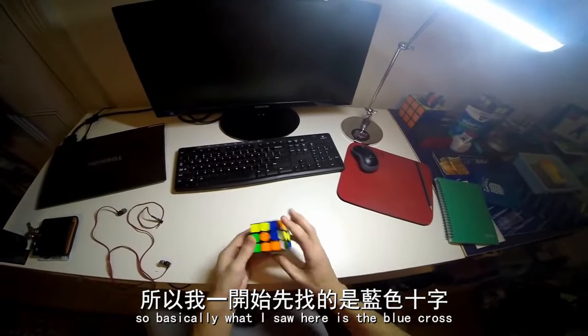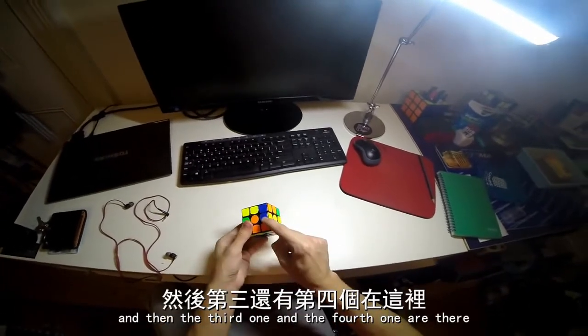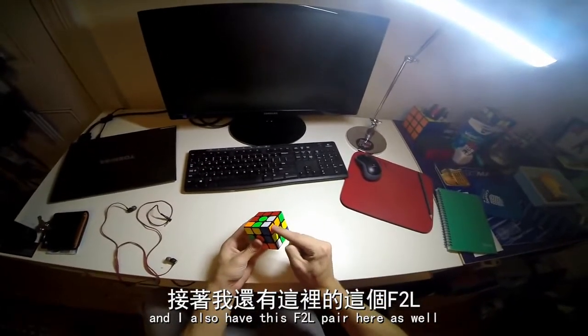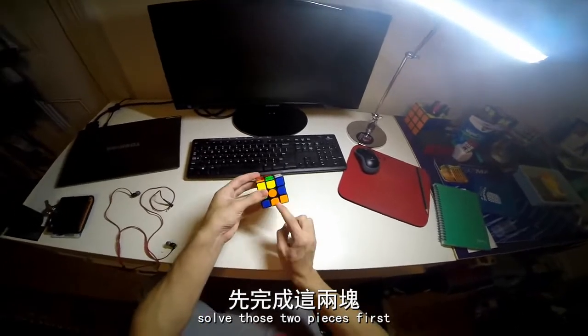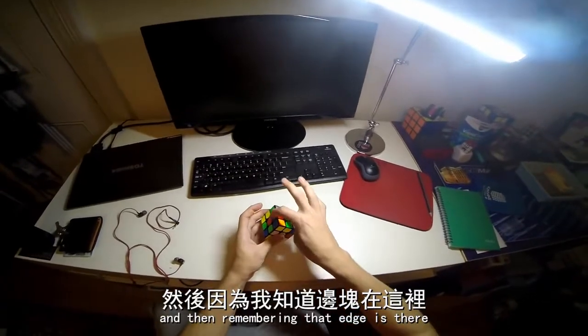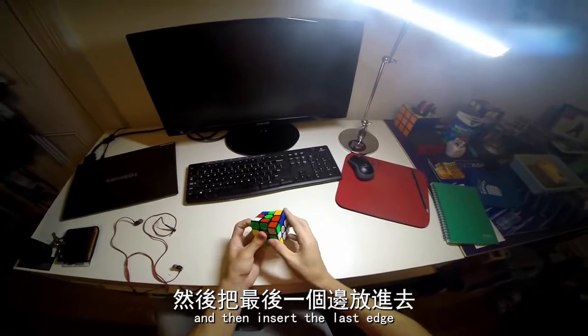What I saw here was the blue cross — those two pieces are already right, the third one is there, and the fourth one is there. I also have this F2L pair here, so what I'm going to do is solve those two pieces first and then do a U R', remembering that that edge is there, insert this one like that, and then insert the last edge.